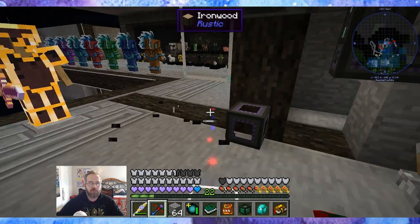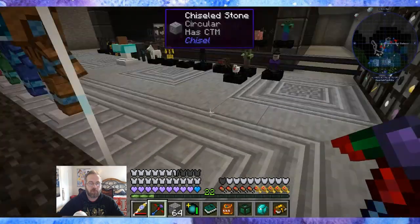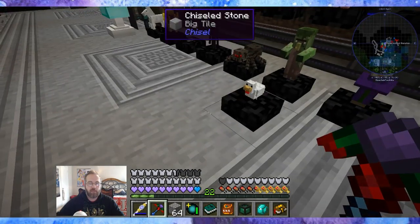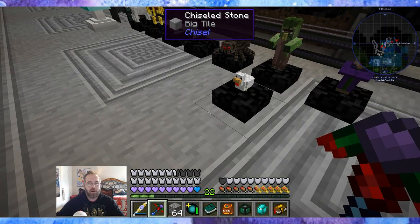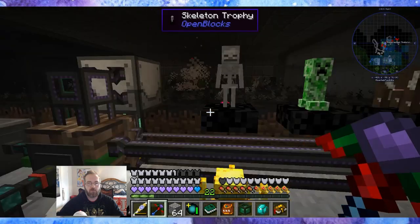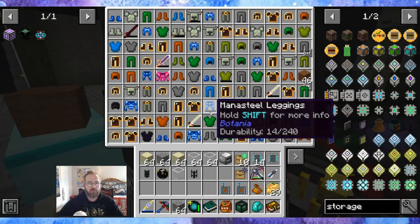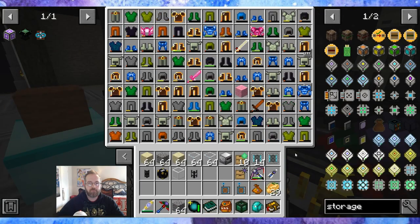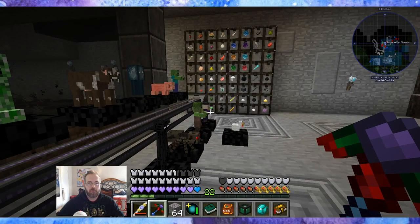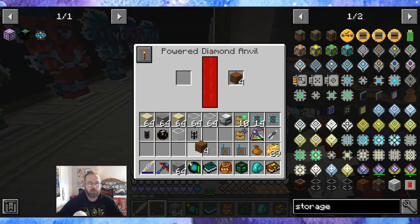I can move this ender chest now. Oh yeah, big surprise — I got the chicken trophy. It popped really fast. Let me see how bad this is doing. Ooh, that looks terrible. That looks absolutely awful. The problem I had — I wanted to do the sheep.